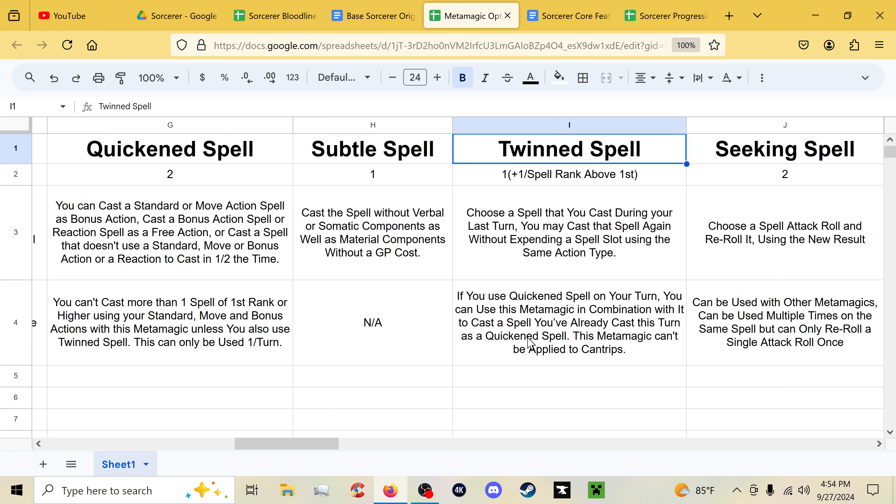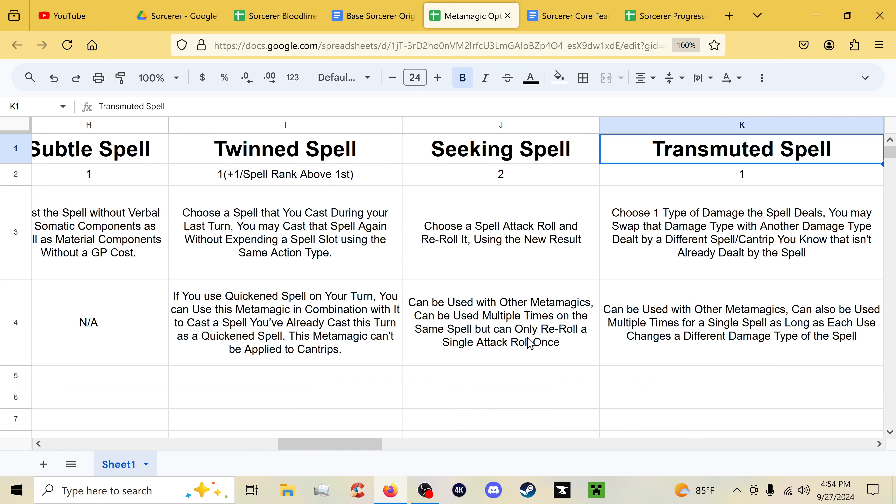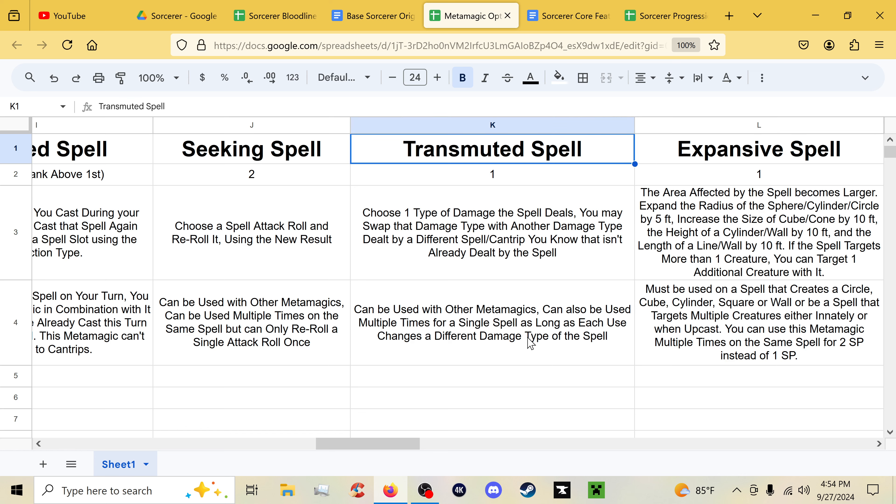This also combines with Quickened Spell: if you use Quickened Spell on your turn you can use Twinned Spell in combination with it, costing two plus the spell's rank. Basically, you can double-cast the spell. So if you combine it with Quickened Spell you can spam big spells. Seeking Spell still just lets you reroll the spell attack. Transmuted Spell lets you choose a damage type the spell deals and swap it with another damage type dealt by a different spell or cantrip you know — and this always works for any damage type, no restriction to elemental damage.